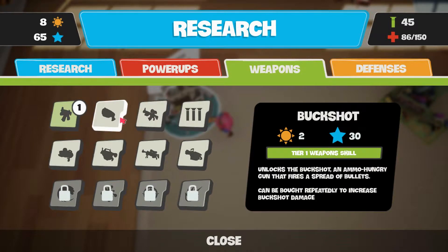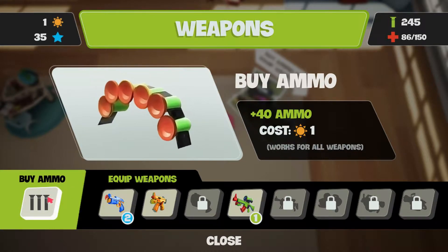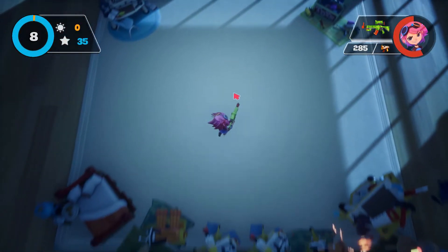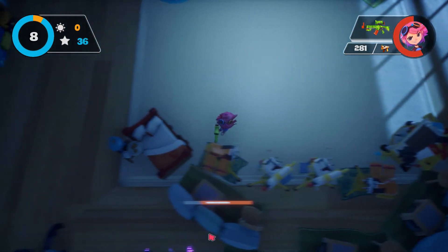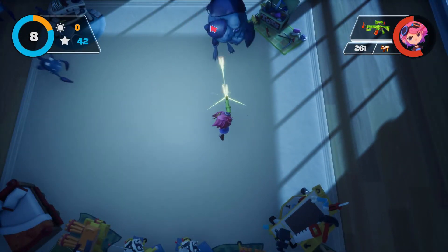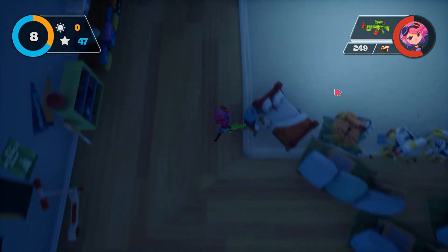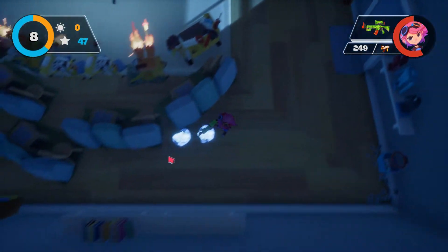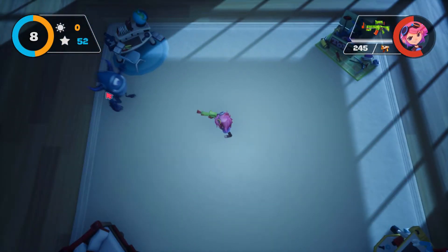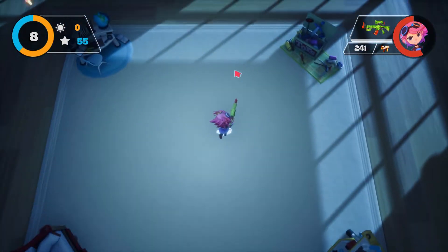Let's get the burst rifle. Let's put a second down. So, can we carry two guns? Now I have a burst rifle. But I will be honest — you will hate the voice acting very quickly. I don't know who decided that sassy child is the best way to go for the voices, but it's not the best way. The initial kid — oh my god, the initial kid.